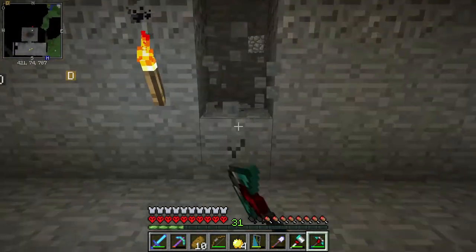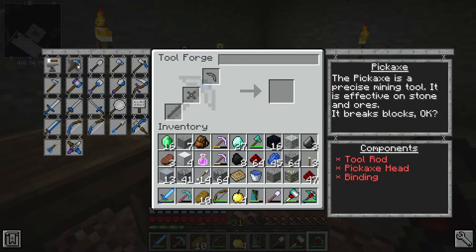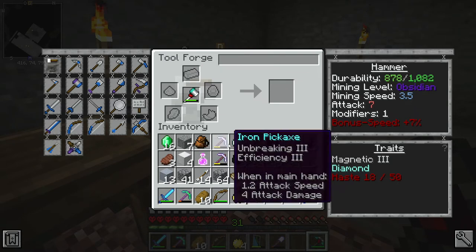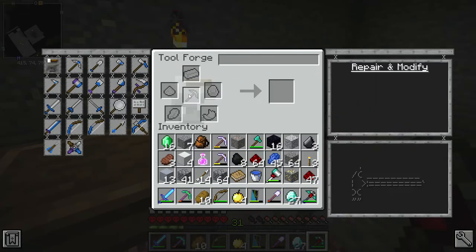The pickaxe now has a mining speed of 12.92 — let me test it out. Oh, this is pretty quick. You can also make an excavator, which I think is the shovel version of the hammer that digs a large area of dirt or gravel. You can also repair tools in the tool forge — you put an iron block in but diamonds don't seem to work. I think you have to use iron. The nice thing is it doesn't take any levels, unlike an anvil.